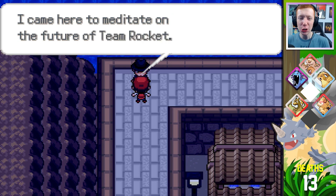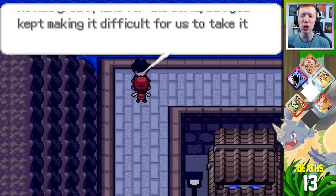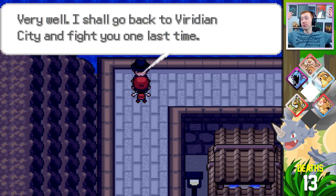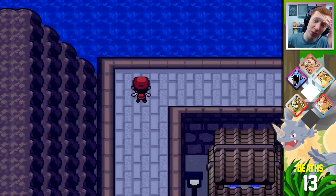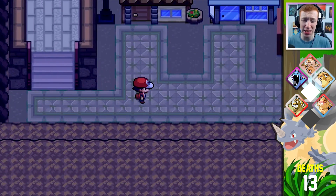'I came here to meditate on the future of Team Rocket. We had great plans for the world, but you kept making it difficult for us to take it to the next level.' So you're the Viridian gym leader — what a plot twist! I'm shocked, surprised, flabbergasted. 'I may not have the Legendary Birds or Mewtwo by my side anymore, but I do not intend to lose this time.' Thank God he doesn't have Mewtwo.